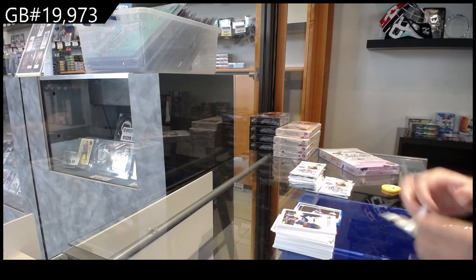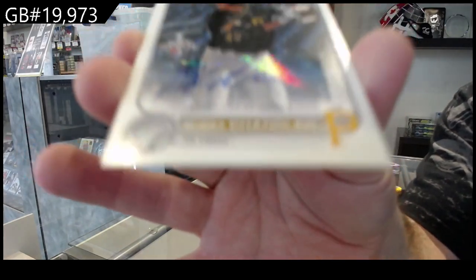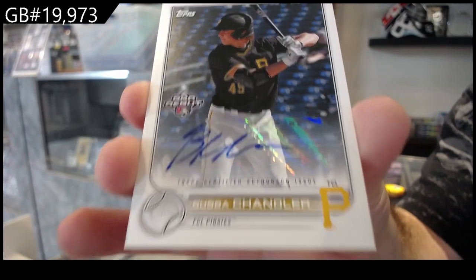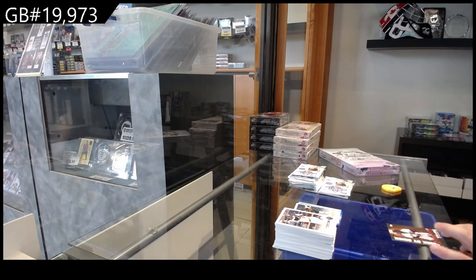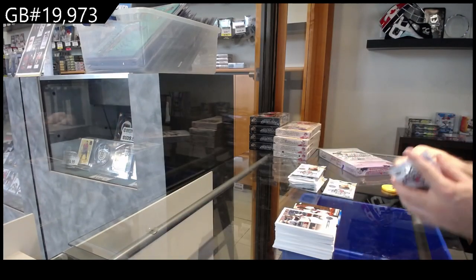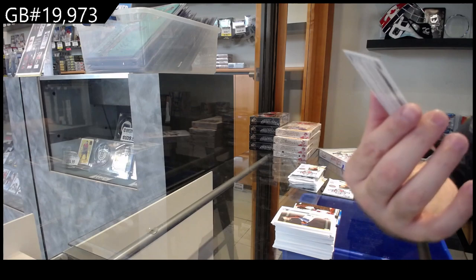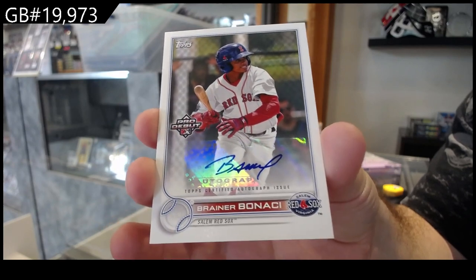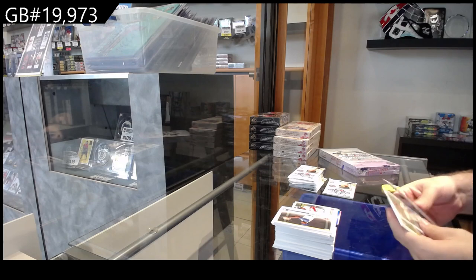We've got four autos — we've only had one so we're leaving them all at the end. Autograph of Chandler — Bubba Chandler. Brick by brick, De La Cruz. We've got a Bonassi.